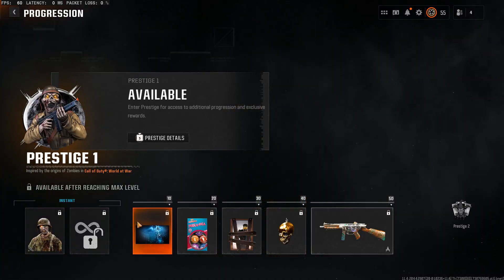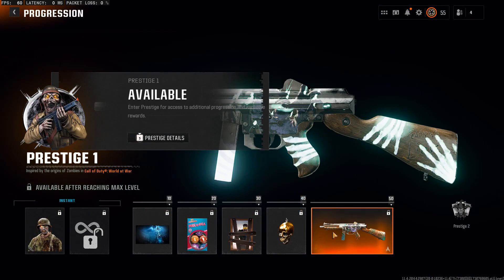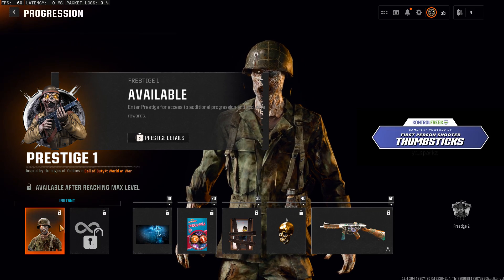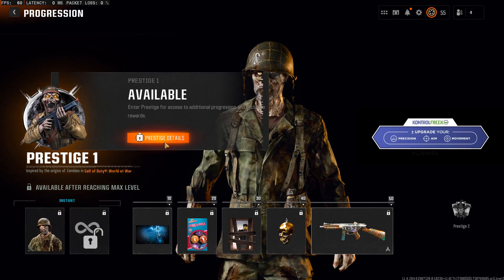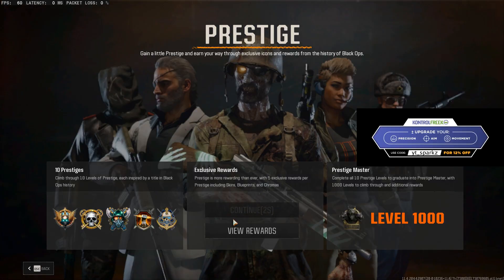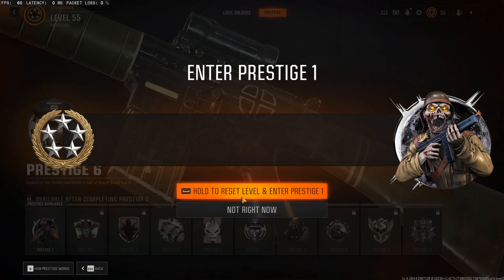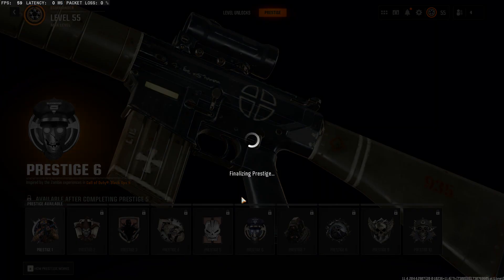I like how every single 10 levels you do get something cool. The last rank reward you get is a cool weapon blueprint — this one is obviously a World at War theme. So let's get to it. Prestige details... I don't need to back out. I know if you back out it does the little chicken sound, but let's go — enter.